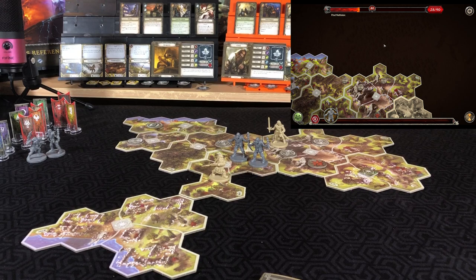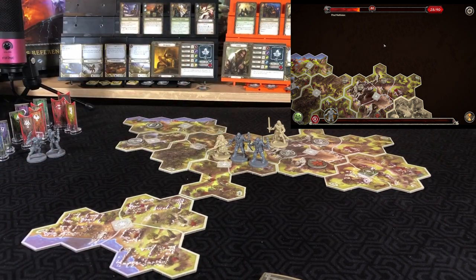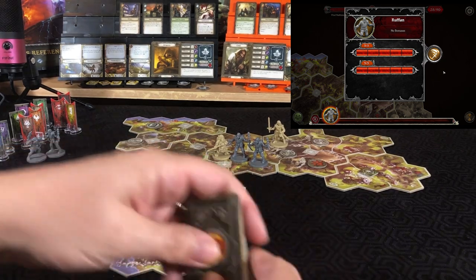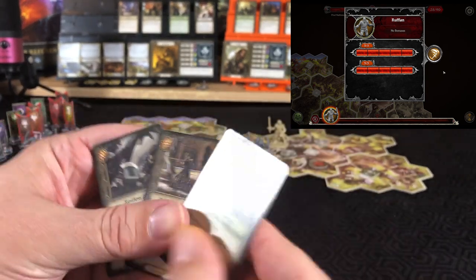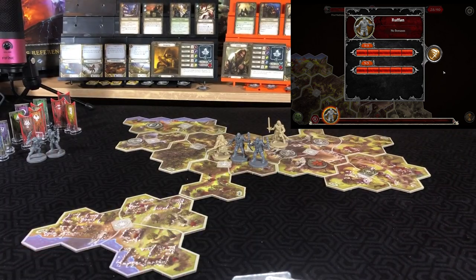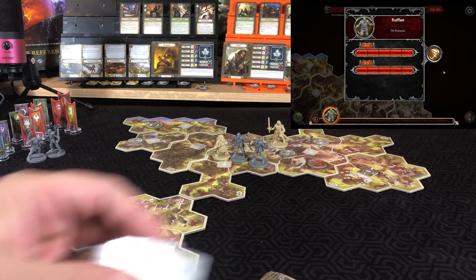That was it for Aragorn. Gimli will move up to say hello to the ruffians — just normal ruffians with five health each. He swings his mighty axe, looking at four cards. A little arrogant but three more successes — three successes total, that'll be nine hits.